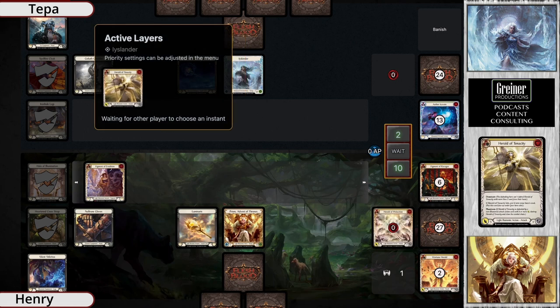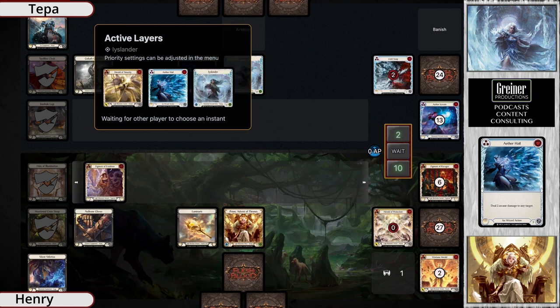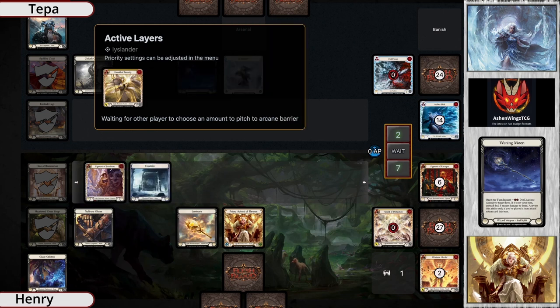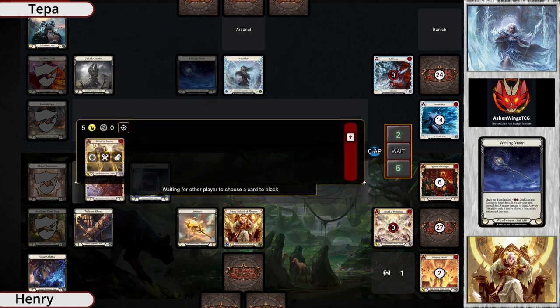They also get to utilize the figment of Air Addition's ability. Oh - the Herald of Tenacity for Dominate! And then we have an Aether Hail into a Waning Moon. The Waning Moon's going to come in first, stealing three, then the Aether Hail comes in, and we have a Dominate for five. This is critical.